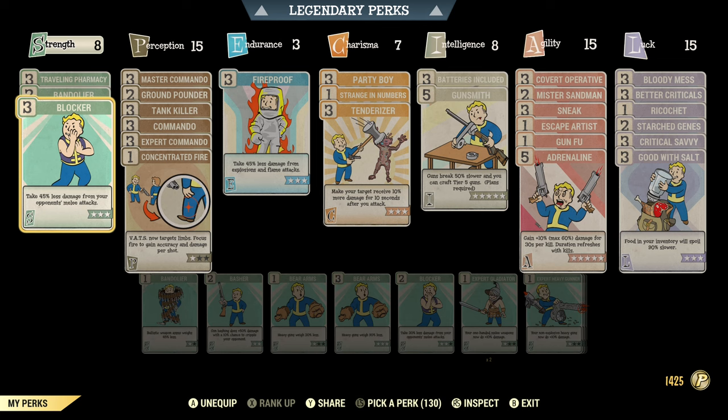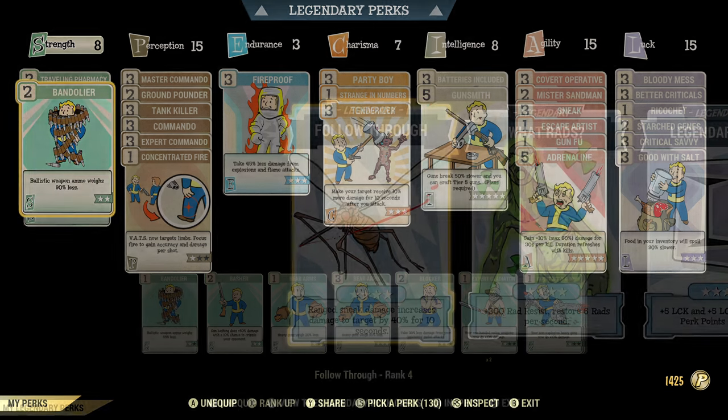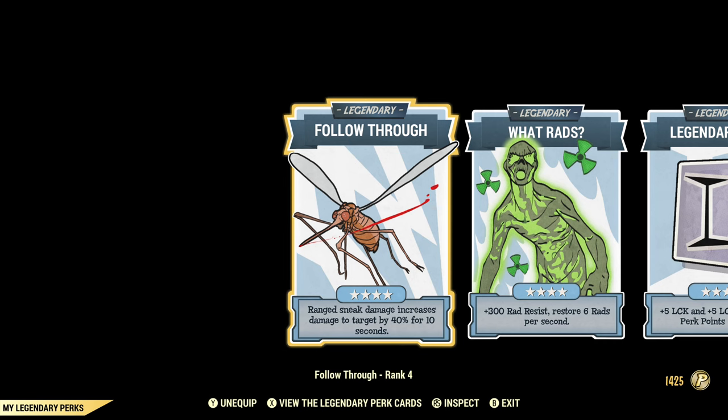This is my typical commando build. I have all the commando cards maxed out along with tenderizer. I have party boy because I use sweetwater special blend and that will increase my perception by 12. It's a critical build, so I do use better criticals and critical savvy. We also play in stealth, so we'll be using covert operative for a little bit of extra damage. I also have follow through for extra damage.